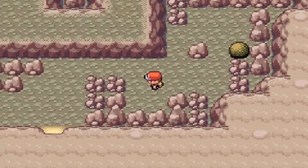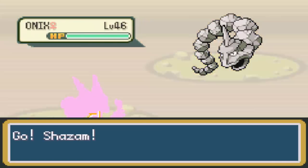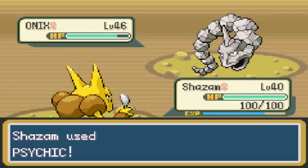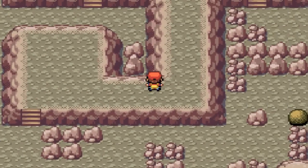Once you push the ball on that switch, a new path will open up. We're going to fight another Onix, then let's take this thing out with Psychic. Eventually I'll get Shazam up to level 46 just on random encounters alone. There's also quite a few items here in Victory Road that we'll be grabbing as many of as I can find.